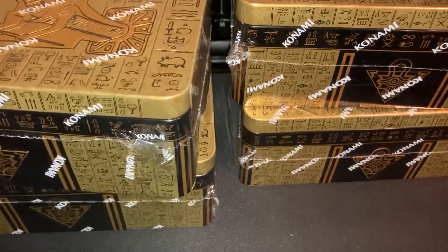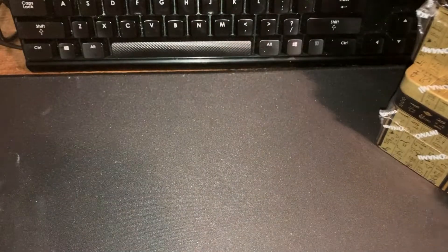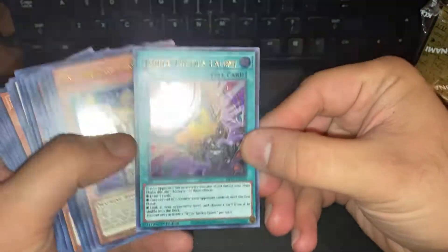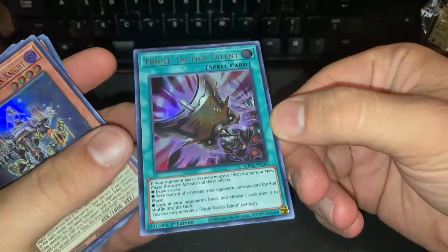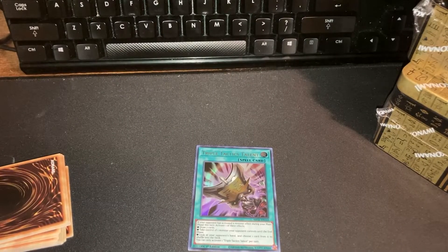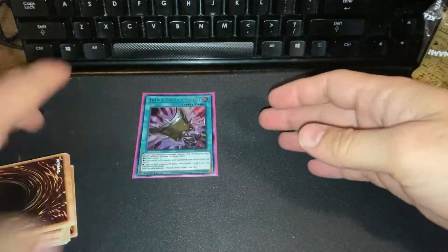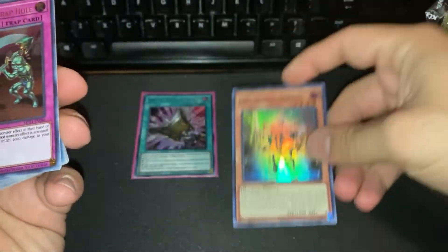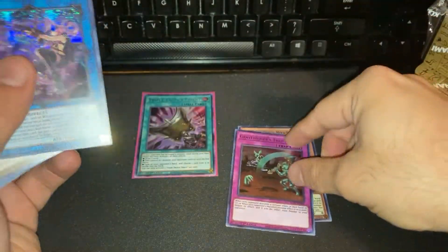I'll show those earlier pulls off first in case anyone's curious. I opened two tins way earlier in the day that I got from Walmart - I was trying to test and see if there were any issues with that. So my notable pulls from those tins: Ultra Triple Tactics Talent - if you guys watched the live stream we did get one already, so this is my second one. I'm really happy about it because I obviously want a playset especially to play in Sharks, and the value of the card is really good. I also got Gear-Gisu the Orcus Mech Knight - that's my second one.